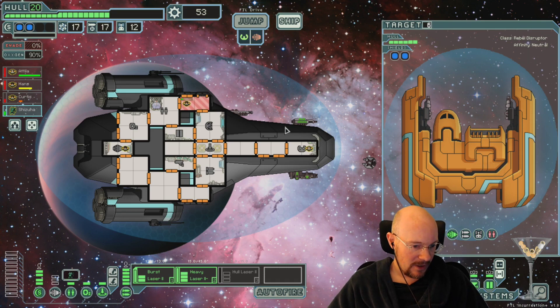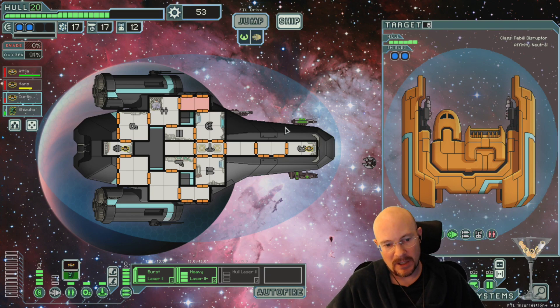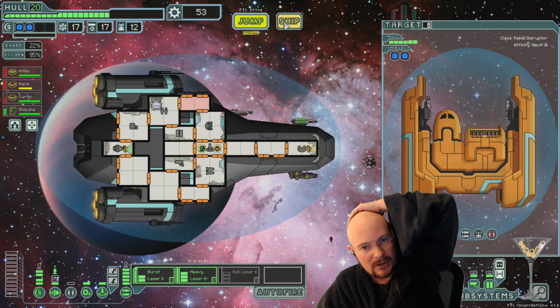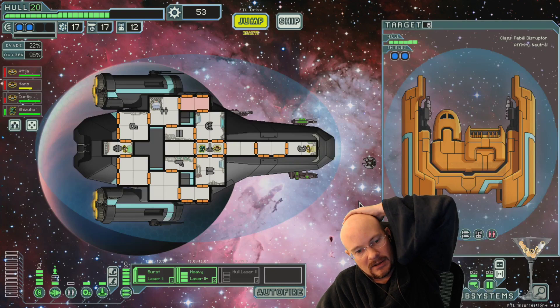Do Rebels have different abilities from humans? I feel like humans, other humans have stim as well, so I don't think so - I'm pretty sure that's the same ability. Yeah, the visuals on the ship are really cool. Rebel elites have different abilities - okay. Rebel elites. Sounds scary. 53 scrap. I could get long-range scanners, I guess. My last augment slot.